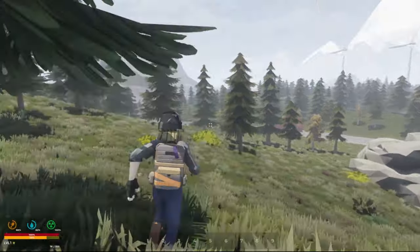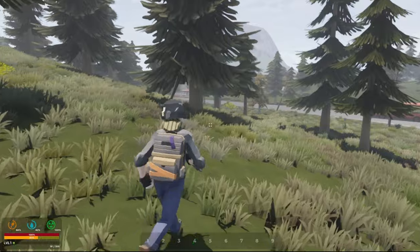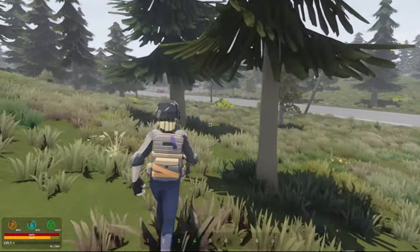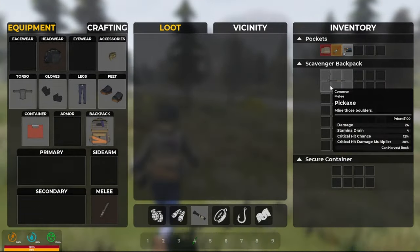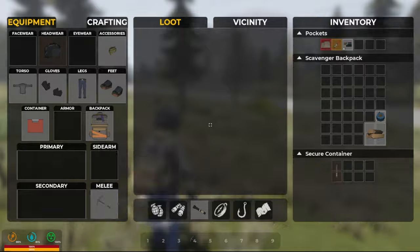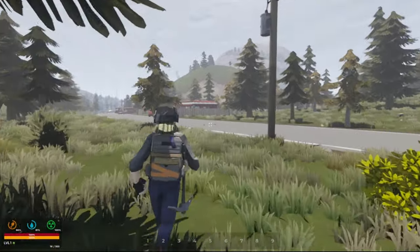So let's head back down this way — we'll go to these buildings over here, see what's in them. I need to drink something soon. Oh, is that a melee weapon? It is — we'll go ahead and use that, start smacking stuff with it.